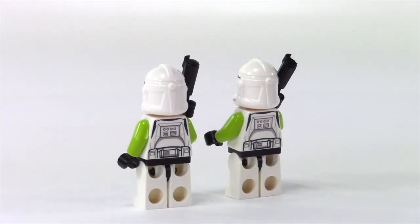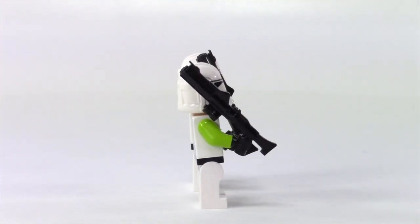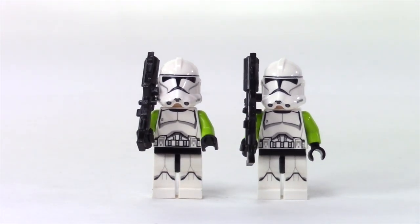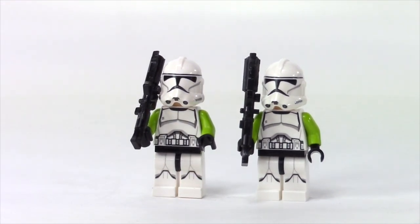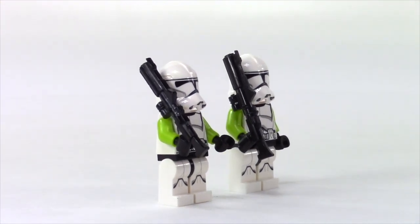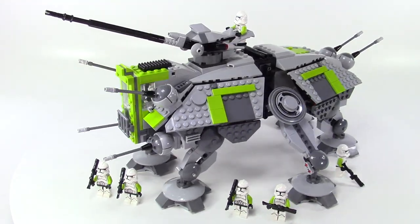I also wanted to customize my clone troopers for this imaginary battle on some planet we've never seen. I just took the phase two clone troopers — these came out of the clone turbo tank micro fighter — and then I got some lime green arms off Brick Link. I'm also showing some rifles here from Clone Army Customs. I think these guys actually look pretty sharp.